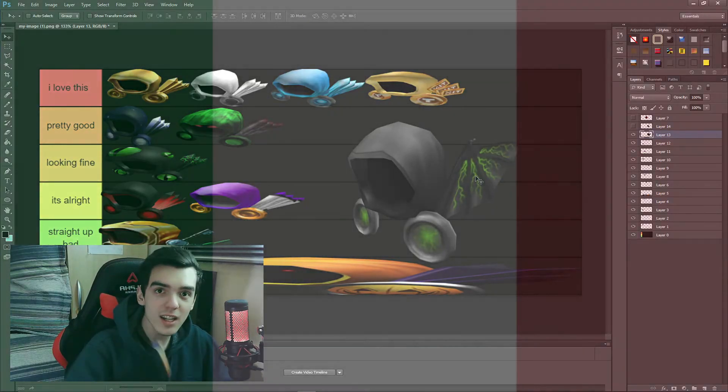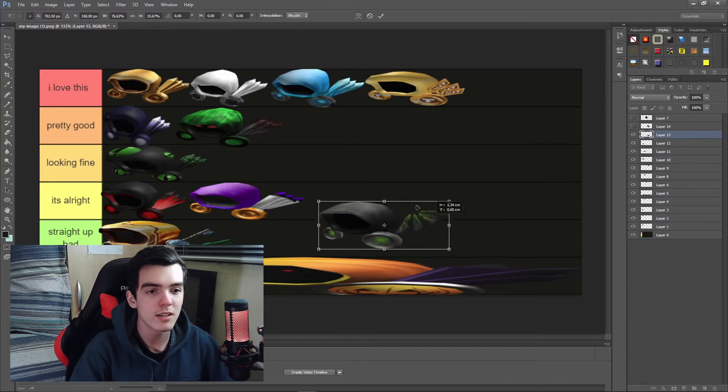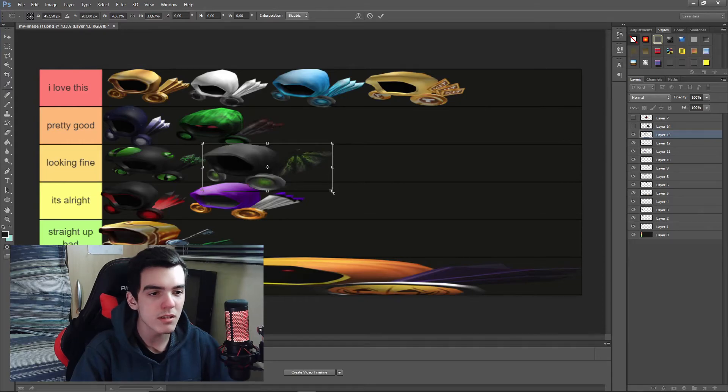Now the Dominus Vespertilio. This one, just because of its uniqueness — it doesn't have the usual wings, it has a different pair of wings — I'm going to put it in 'looking fine.' I kind of like these wings, not gonna lie, but also because it fits with my green Roblox avatar.